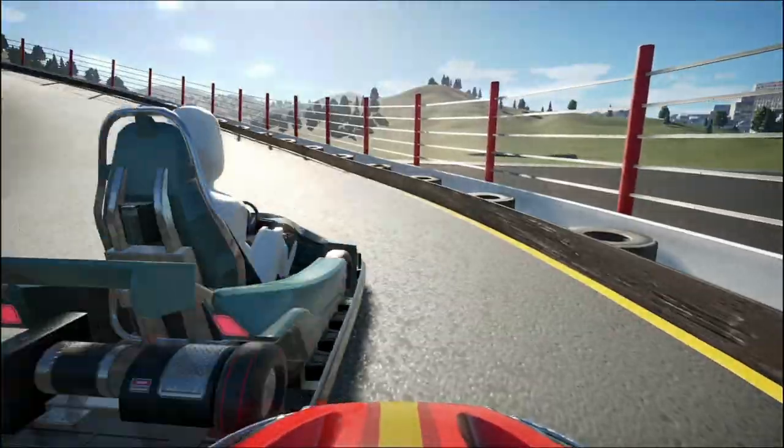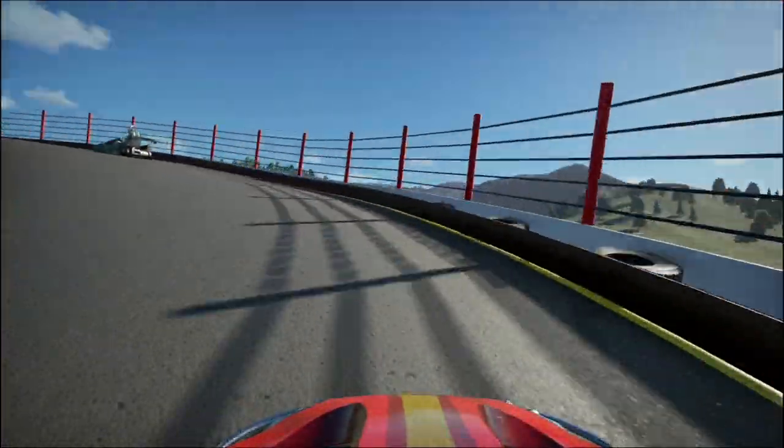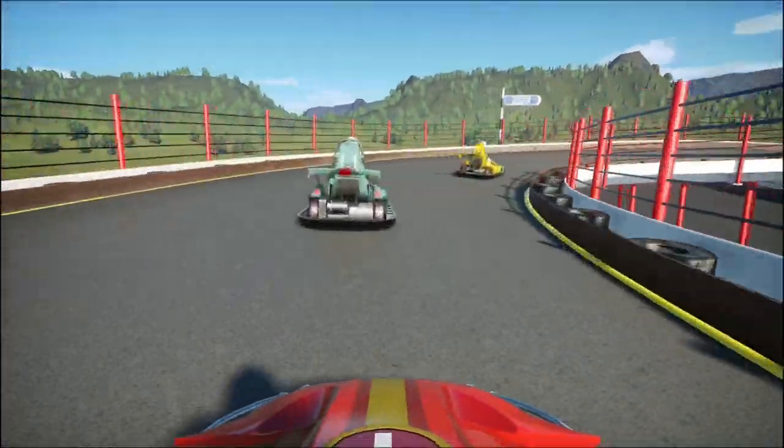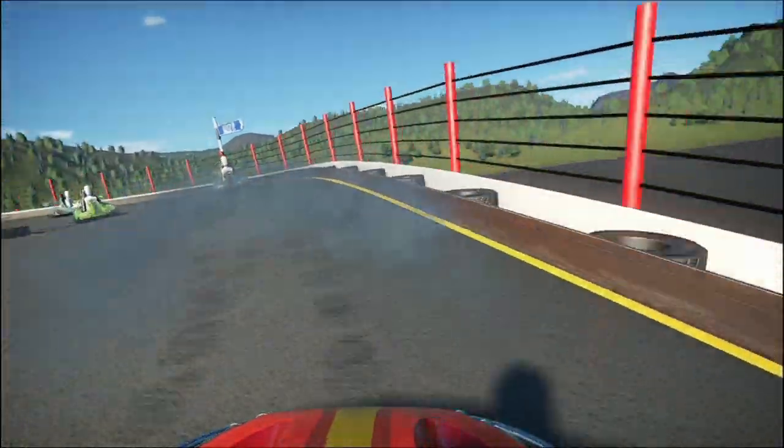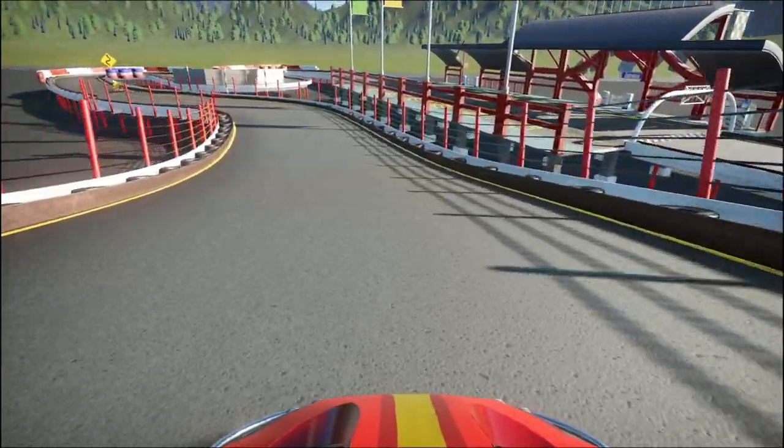This is a quick look at the cheat code called BOLLARD within Planet Coaster on the console edition. This is also available on the PC edition as well. I hope this video brings you a little bit of joy and fun today, and I'll catch you in the next one.